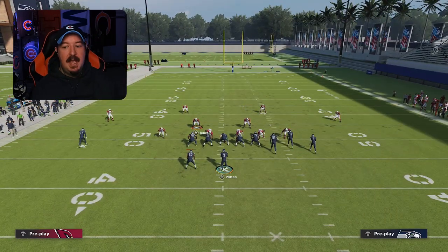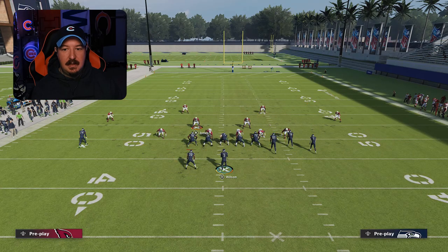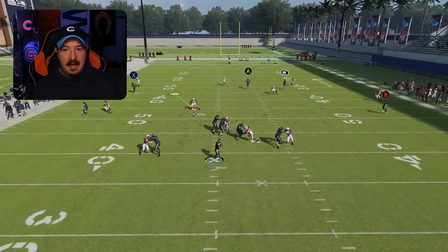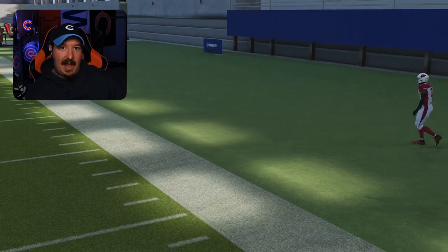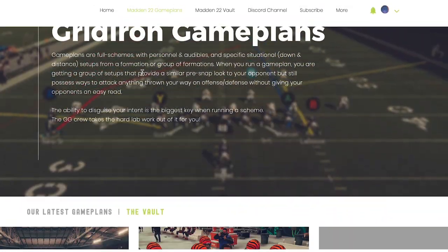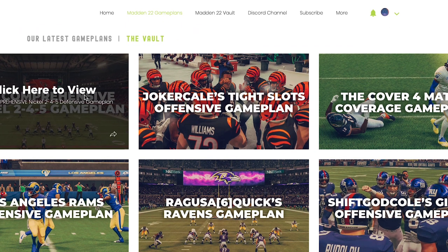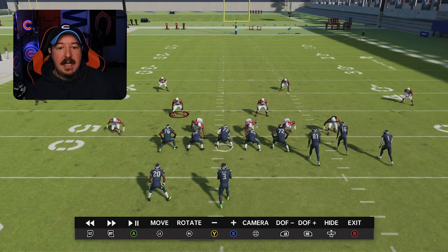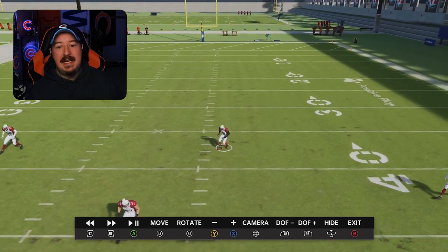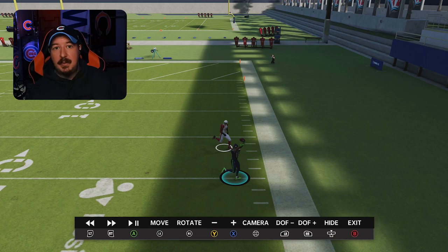So what ends up happening is we are confined to the pocket while trying to throw this deep skinny corner. You see right here, perfect contain. And if I go to throw that, you're going to notice that you're going to have a player that can break on that ball. Now that was obviously open, right? Go to Gridiron Game Plans — I've got the total AP setup that you need, the shading rules, all the individual adjustments. But clearly, you saw that with maybe a little bit of help — Acrobat, a knockout ability — this guy is so tight to this throw that this is going to be a potential click-on situation. You make contact with a knockout ability, they're going to drop it.